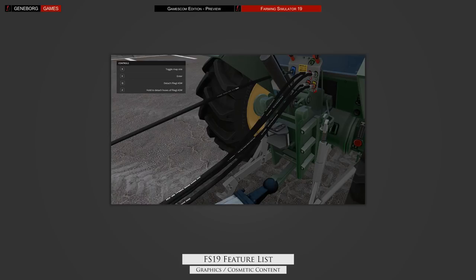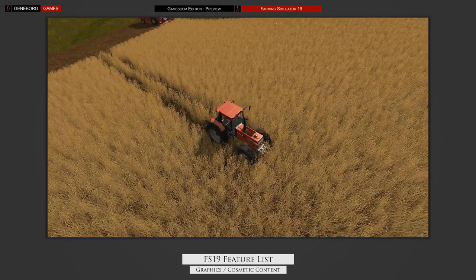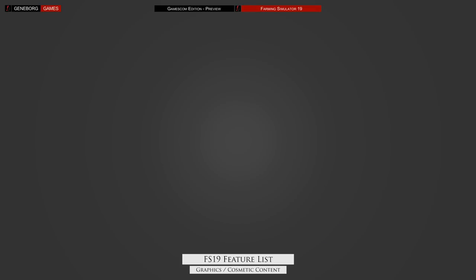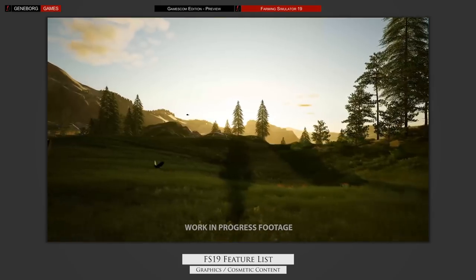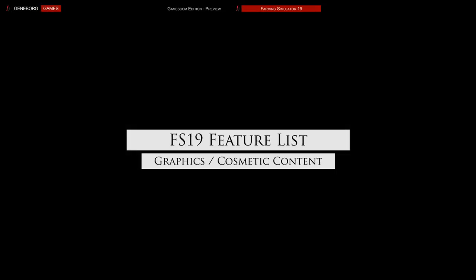Vehicles will now show hoses going to the attached machines, though they will be non-functional. Vehicles will also show wear and tear as they need more maintenance. When driving over fields, plants will now be pushed out of the way and even destroyed, depending on what wheels are on the vehicle. To increase immersion, we will see wildlife like deer and birds around the map, purely cosmetic of course. Gamescom should give us a first impression of how the game and its new effects change the mood of the scenery and visual style, though we don't expect to see all features yet.